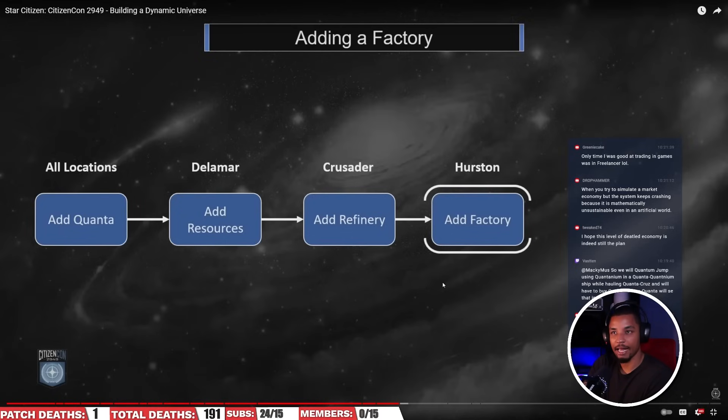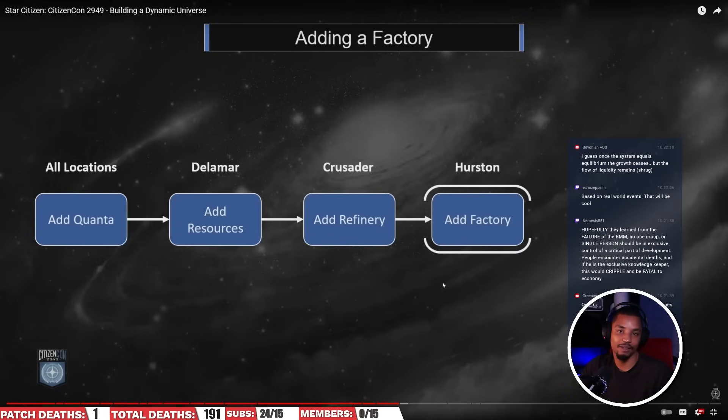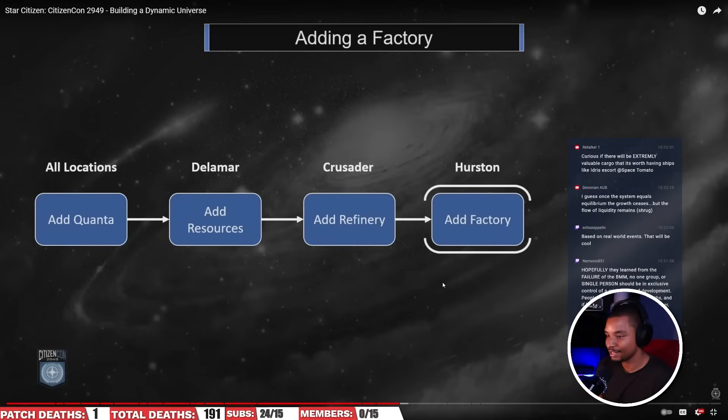A few things have reportedly been linked into this system — fuel, repair costs — those are supposed to change based on where you are and what's going on in the area. But those aren't commodities, so if you're only selling one barrel of fuel you won't notice a 10% increase in demand the way you would if selling 300 barrels. Because they didn't apply that to commodities, we don't really notice whether the Quantum economy is working. They do say it's partially in the game and collecting data, and we know they're building global events like Blockade Runner that work off some of these systems — but it's been four and a half years since this presentation.